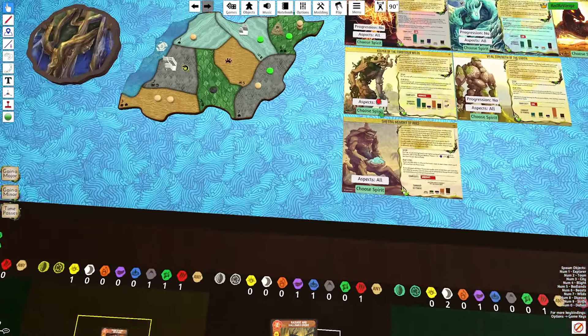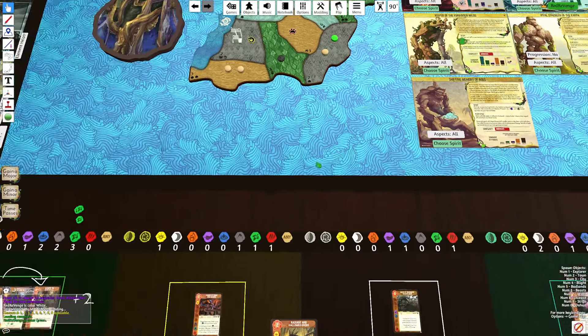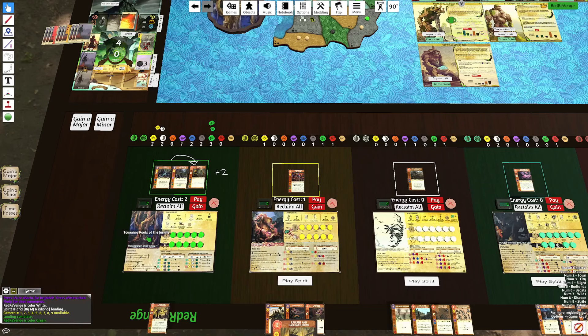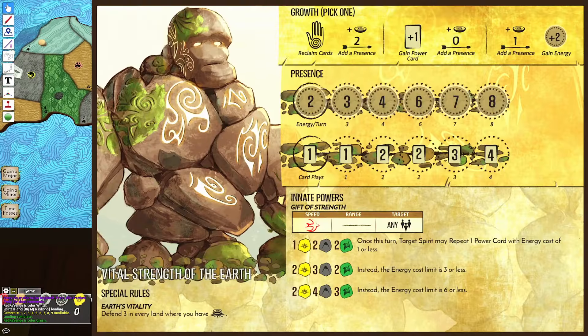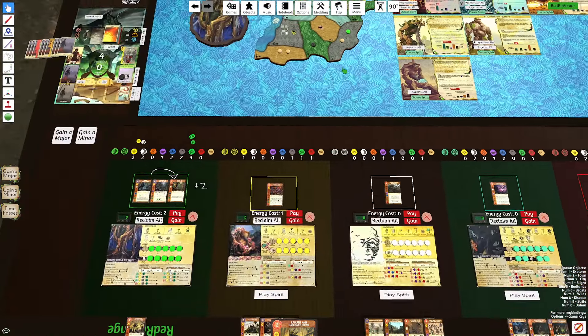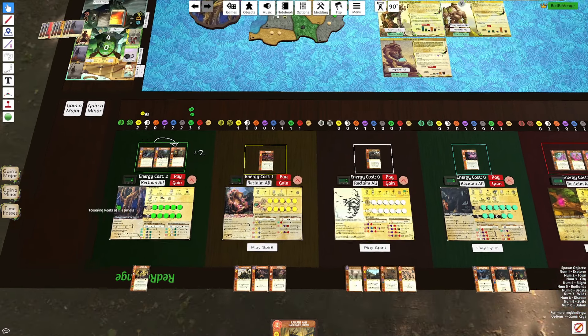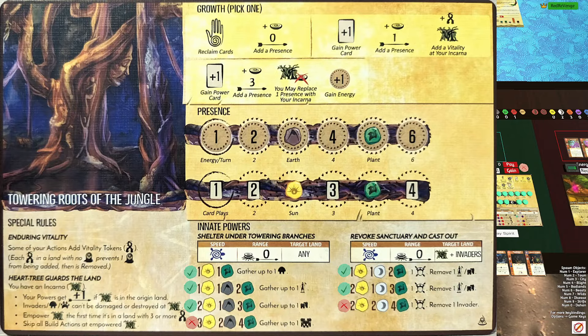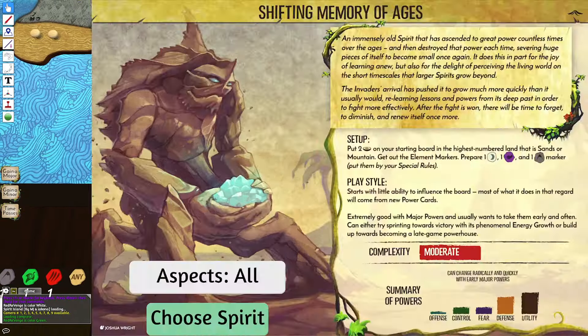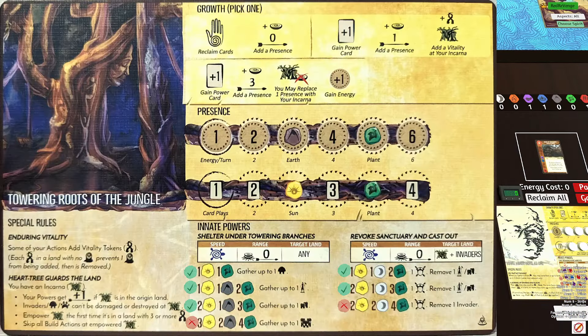Keeper combos well with Roots because Keeper is an endgame spirit that takes a little Blight in the early game, while Roots stalls out the early game and can buffer the Blight Pool for Keeper. Keeper and Roots can also swap their Power Card gains for maximum value — Keeper can give the Power Card Boon to Roots, giving Roots energy and letting them grab a Minor instead of a Major, and then Roots gives their Power Boon to Keeper. Earth is here mainly for the Vitality aspect — Nourishing Earth's Vital Strength puts Vitality on the board that Roots can use to possibly Empower. Finally, Memory can give Spirits Power Cards and Elements, allowing Roots to hit those element thresholds a lot easier.